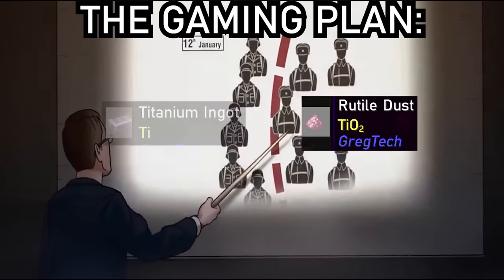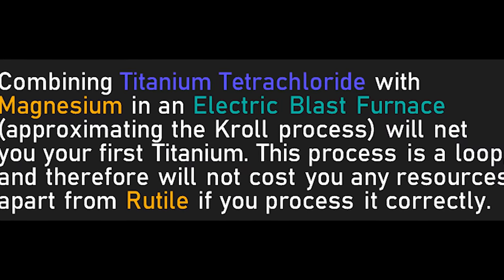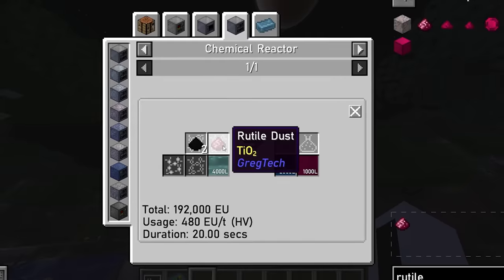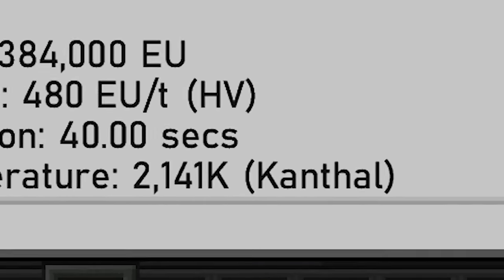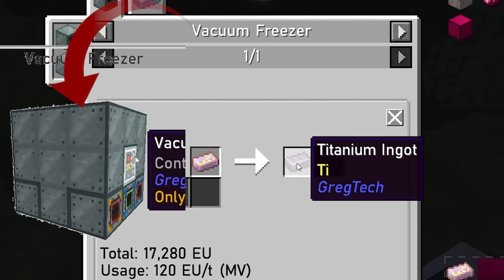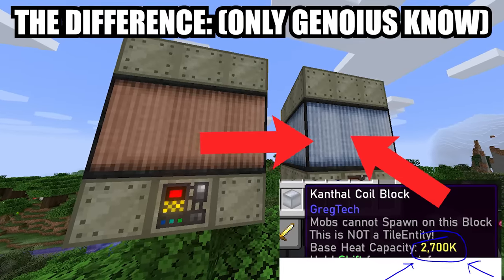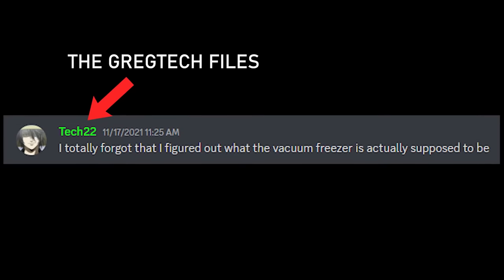Now that I had ruteal, I could use it to get titanium. There is just one problem: doing this needed the chlor process — just one letter away from troll. This was indeed a massive troll because to get titanium, I would need to react the ruteal to get titanium tetrachloride, which is blasted with magnesium at extremely high temperatures for hot titanium, which has to be cooled in a vacuum parallelpiped to yield titanium. All of this needed advanced vacuum freezing technology and advanced blast furnace technology, which also needed advanced vacuum freezing technology — which is not even realistic.